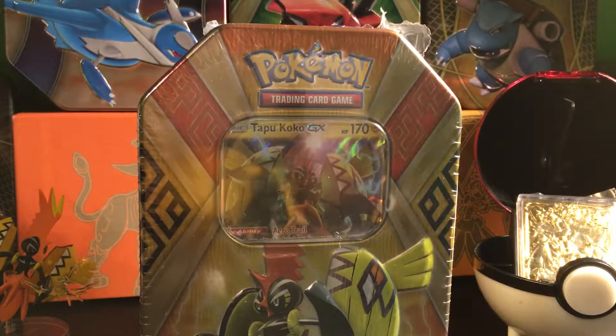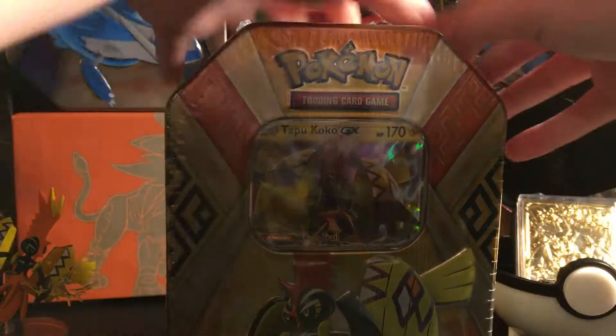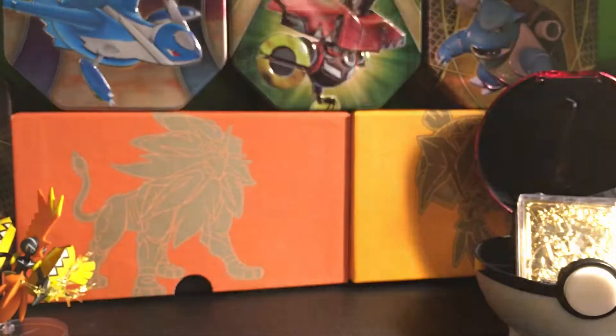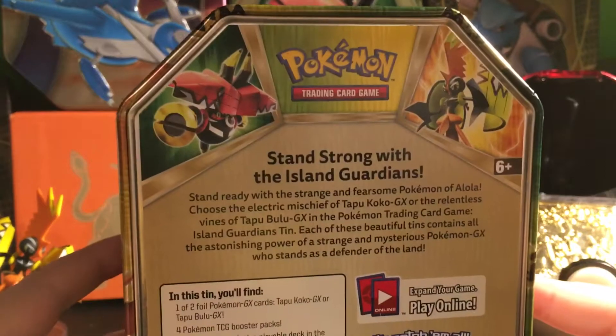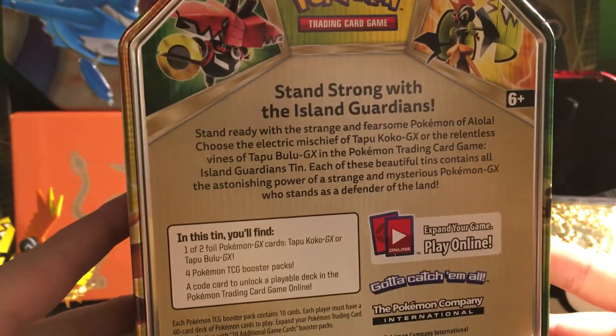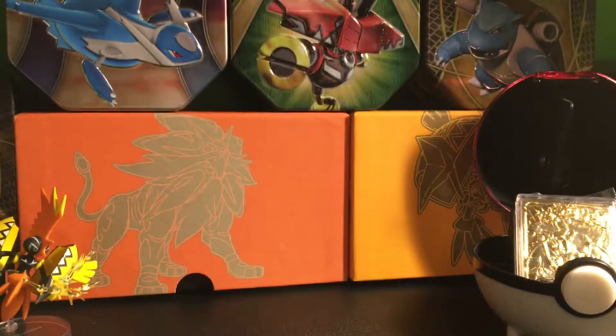You can kind of see my reflection, which is a little weird. We're going to get straight into this. I already opened it up here so I could save your guys' time. Wrapper's off — there's the back, you can pause it if you want to read it. I'm going to slowly bring it upwards and peel this off without hitting the camera. It's off, as you can see.